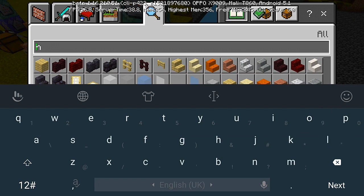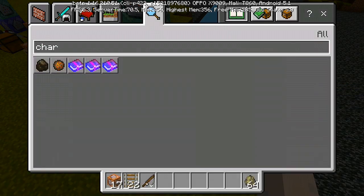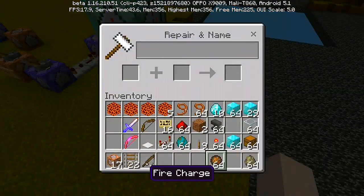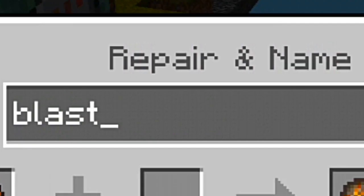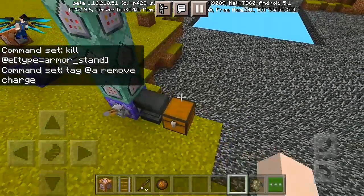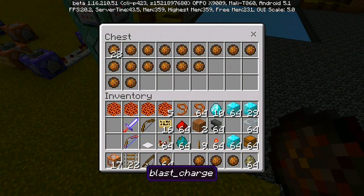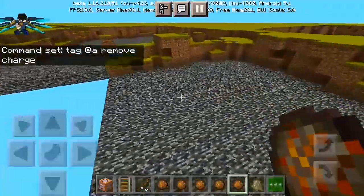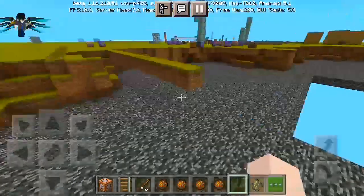Now all you have to do is get your blast charge item. You need to name it — go in here, put it in, and do blast underscore charge. And boom, here we go! We have a lot of our items here. We've already named the blast charge, so we only need one. Drop it right to a certain place or certain area.